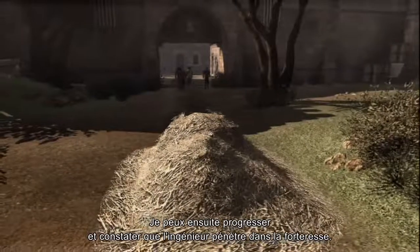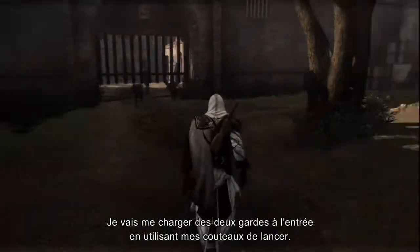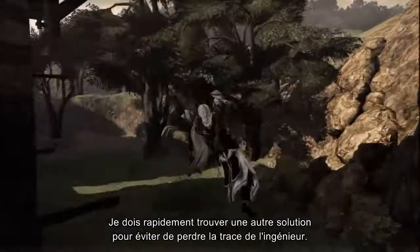Moving forward. The engineer is now entering the fortress. I will quickly kill both of the guards at the entrance using my throwing knives. The gate just closed on me — I need to find an alternative path before I lose track of the engineer.